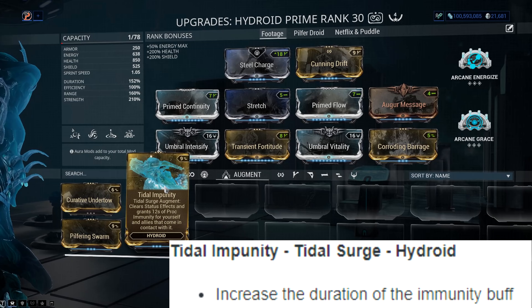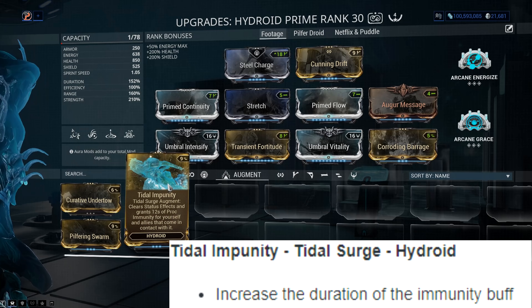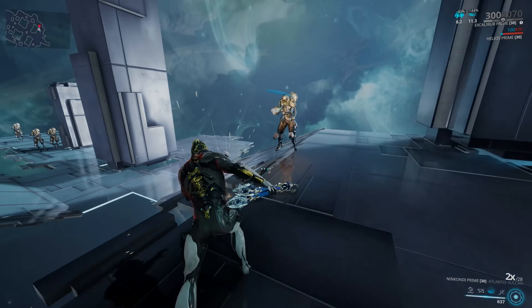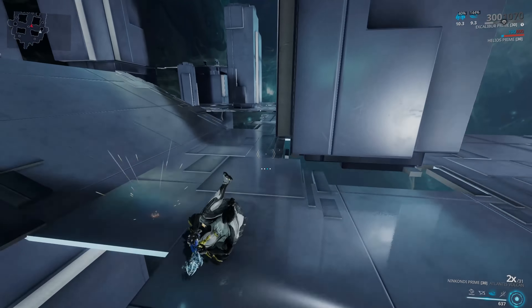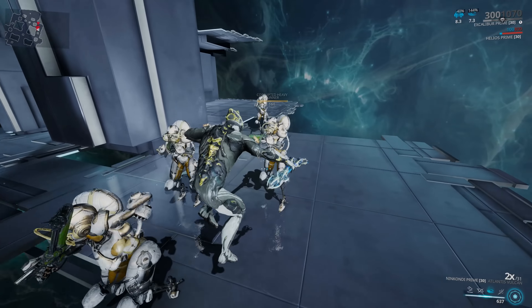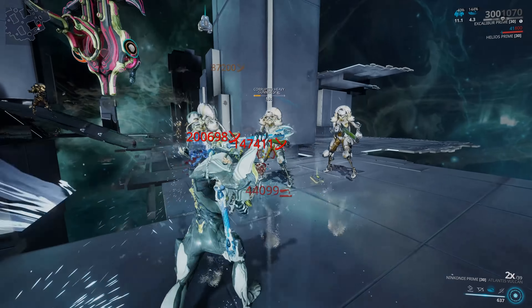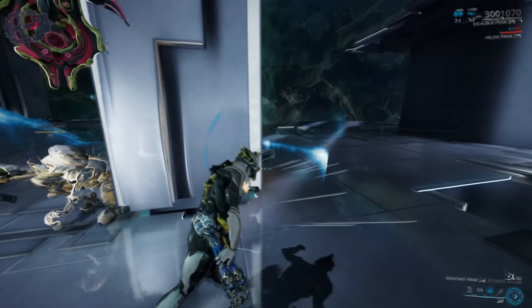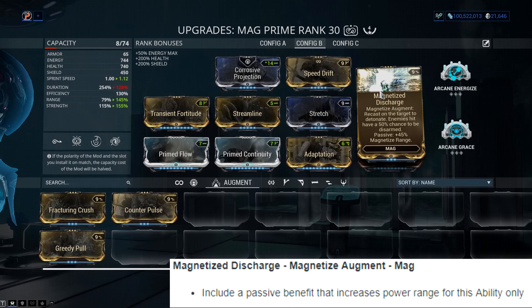The next augment is Hydroid's Tidal Immunity. Pretty straightforward - increased duration and immunity. This removes status effects like bleeds from yourself and teammates you pass through and makes you immune to future status procs for 12 seconds. The thing is, Adaptation exists, so I'm not sure how much use this augment will get outside of maybe an infested-specific mission, a Kuva Fortress with all the slash procs, or a Kuva stronghold - Adaptation is just much more effective.